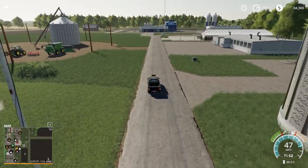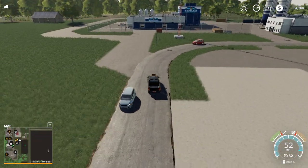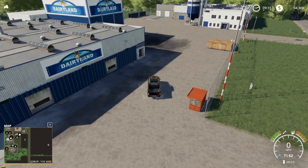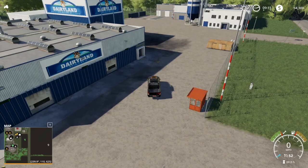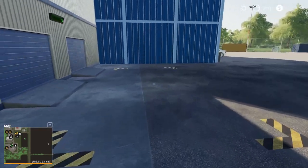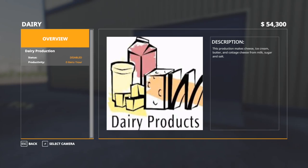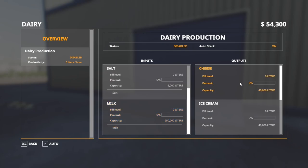We own this chunk of land at the very bottom, which has the dairy factory as well as the Dairy Bros sell point. My understanding is this map is based on Columbia County in Wisconsin — there's actually another version of the map without all the production stuff available too. So here's where we're at down here at the dairy factory.